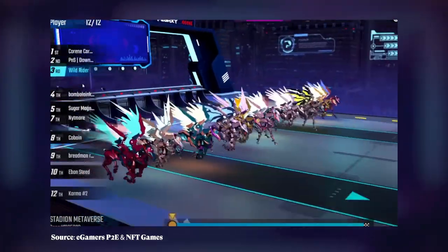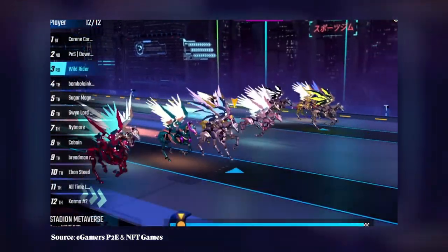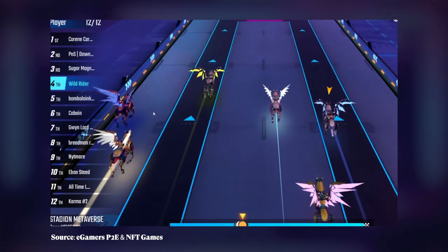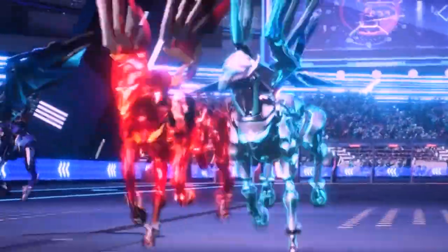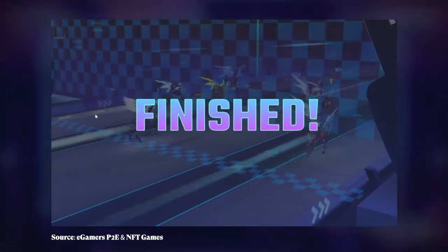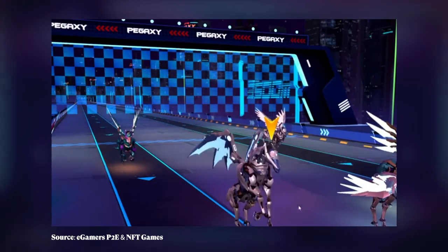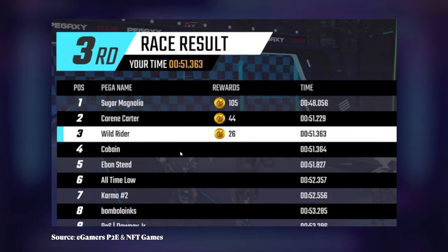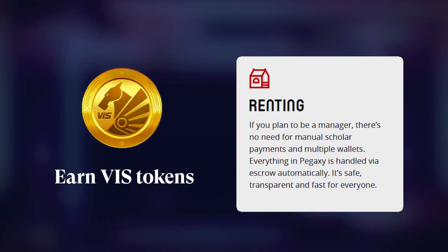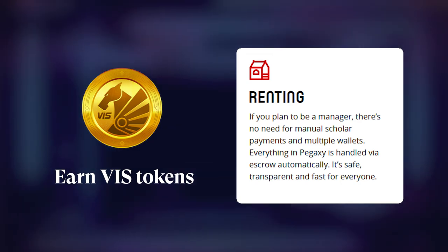As of making this video, Pegaxi hasn't released a player-controlled gameplay mode, so after the race starts it's pretty much hands-off. You'll have to watch your Pega compete against others, with factors such as the horse and stadium attributes determining your performance. The goal of the race is to place in the top three and earn rewards in the form of Viz, its in-game currency. Players can also earn tokens through breeding and selling, or by renting a Pega to another player for a share of their earnings.